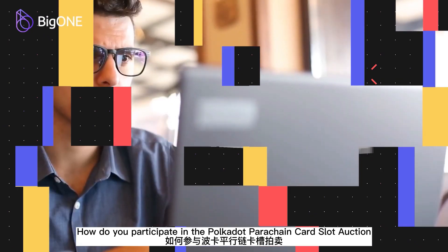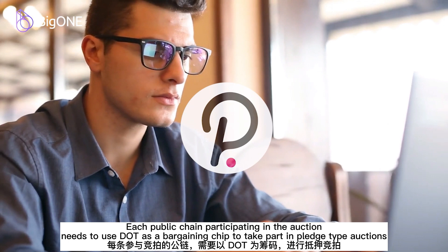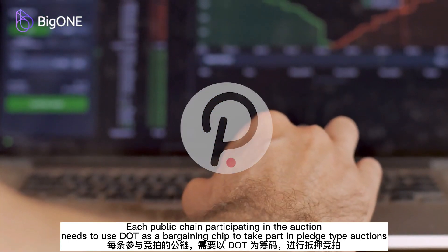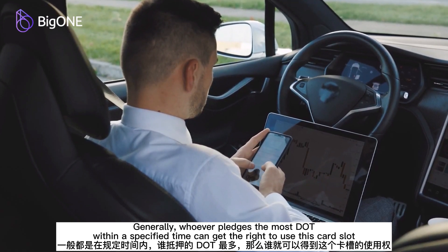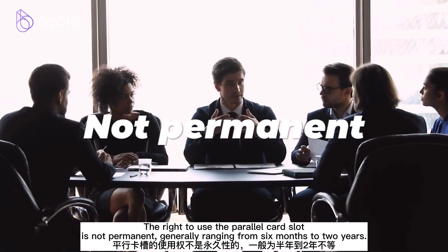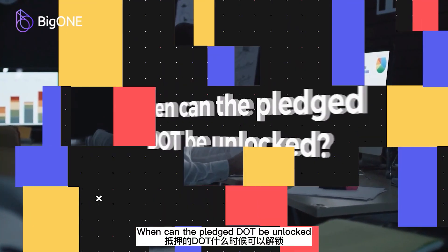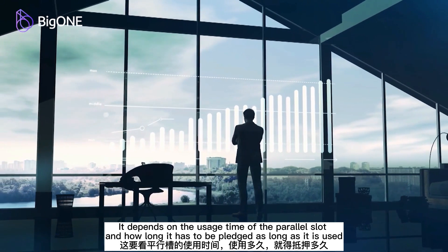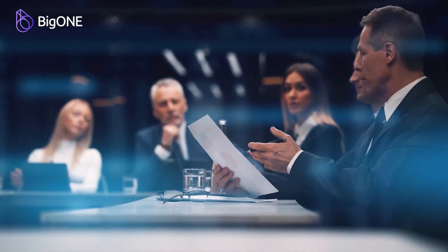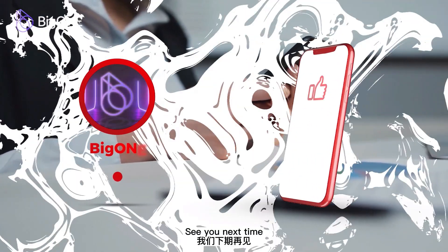Each public chain participating in the auction needs to use DOT as a bargaining chip to take part in pledge-type auctions. Generally, whoever pledges the most DOT within a specified time can get the right to use the card slot. The right to use the parallel card slot is not permanent, generally ranging from six months to two years. When the pledge DOT can be unlocked depends on the usage time of the parallel slot and how long it has to be pledged. That's all for today's Big One class — thank you for watching, see you next time.